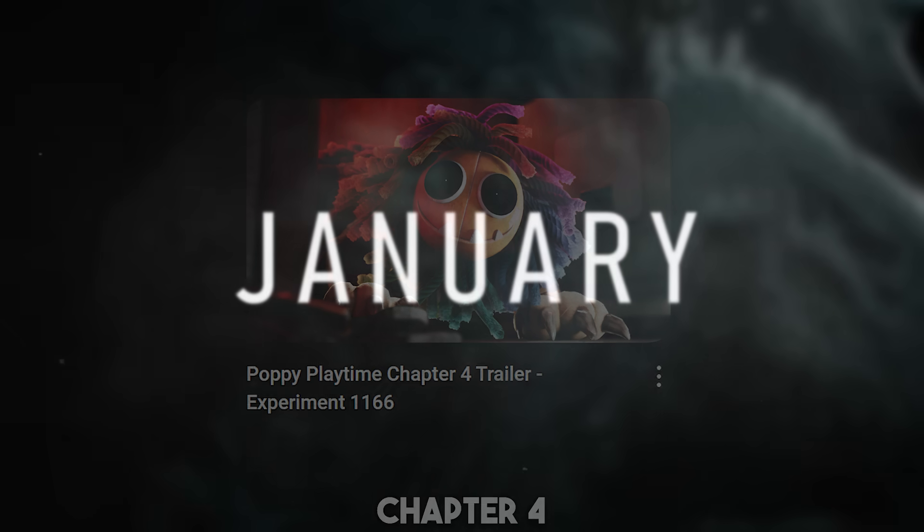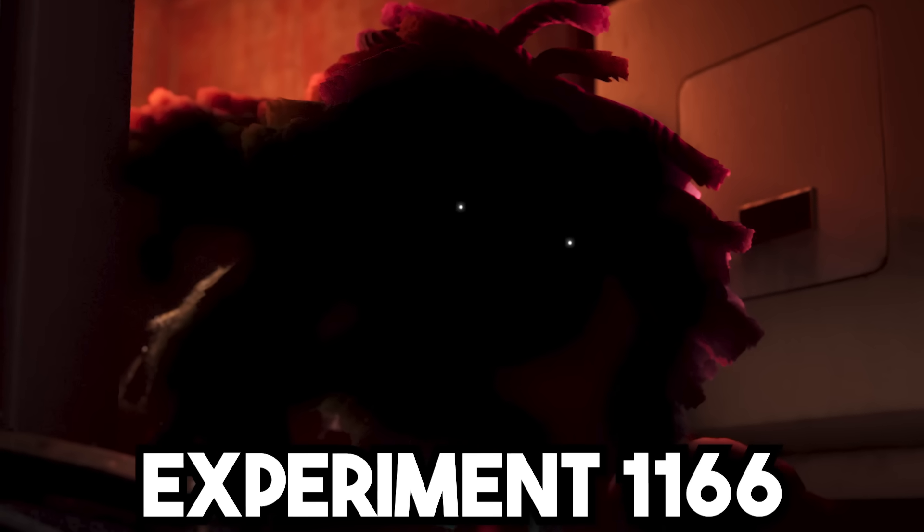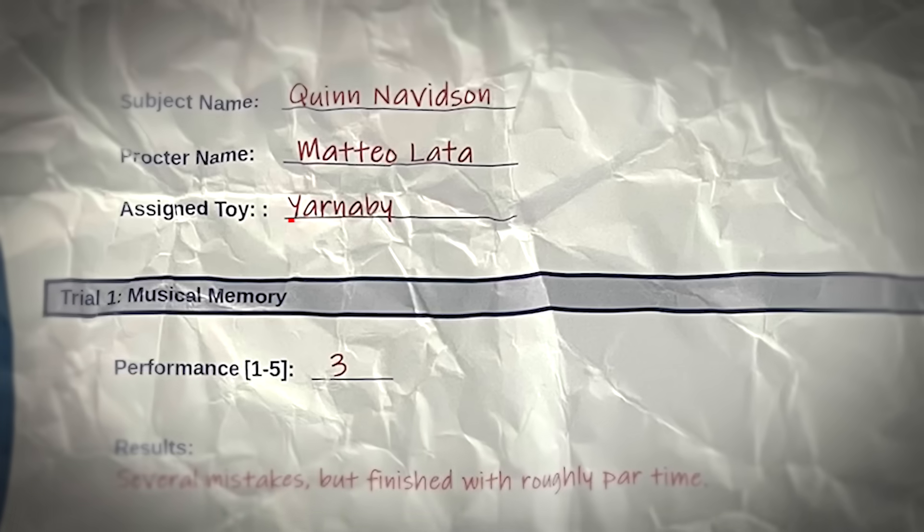For Chapter 4 in anticipation for its January release, specifically highlighted around the upcoming character Experiment 1166, or Yarnaby, who was revealed last week in the Chapter 4 ARG. And boy does this trailer deliver everything we could have ever wanted and more. The trailer starts off taking place directly after the events of Chapter 3, with us speeding down the lift.